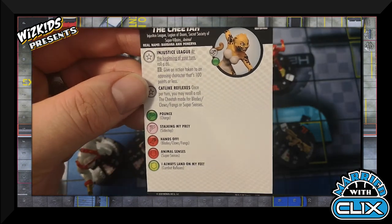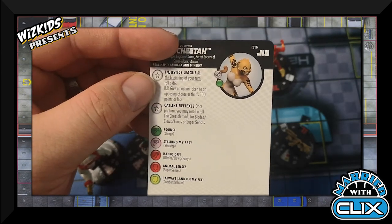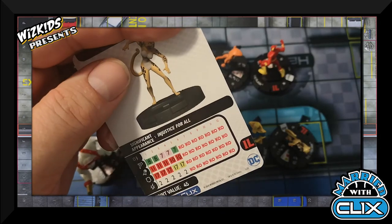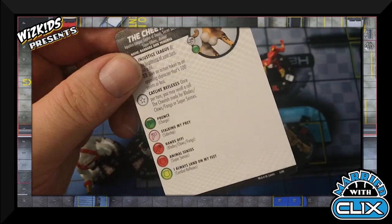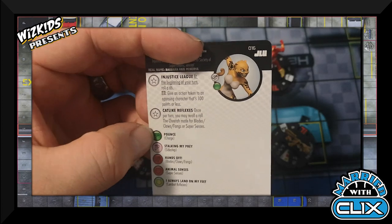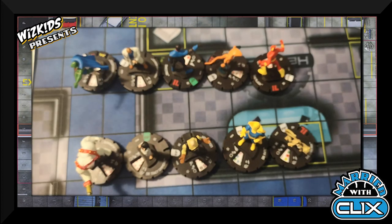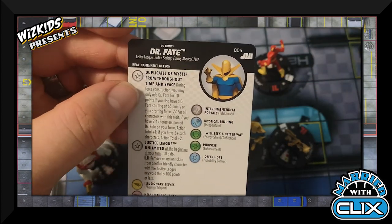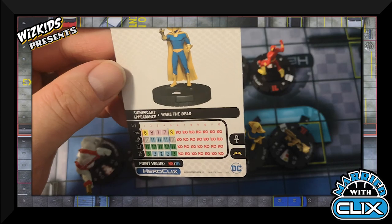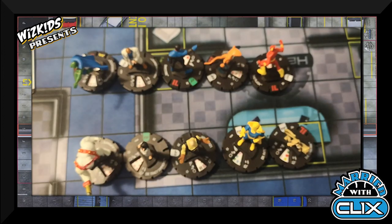The Cheetah is really good and it really was a matter of five points that got her cut. She's got the Injustice League trait and Cat Light Reflexes — once per turn you can re-roll her Blades/Claws/Fangs or Super Senses. She's only 45 points with the Injustice League team ability and ignores hindering for movement, so for 45 points she's really good. She was just barely cut. Dr. Fate was also cut due to points, though you may argue to include him instead.